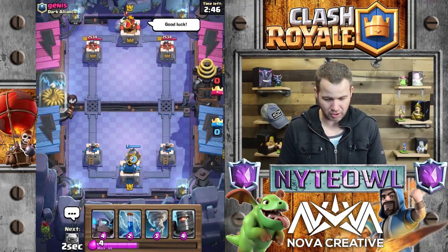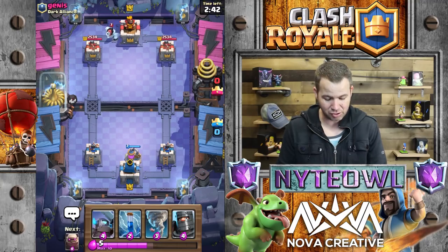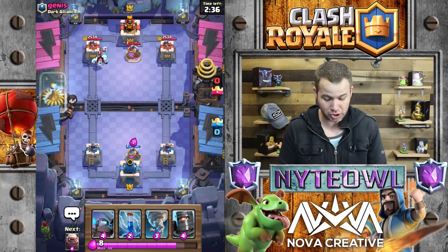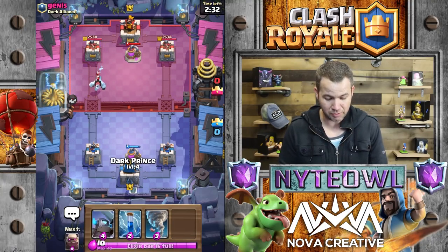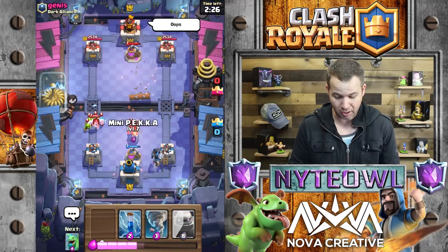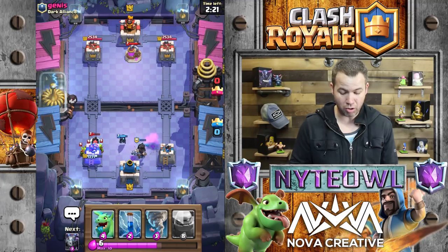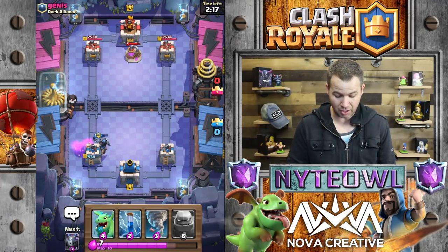Elixir collector time - yes! He's going to put his ice golem in the back, which is great for us. He'll have to cycle through some cards to get to his pump, which I'm happy about. We're going to go opposite lane. I'm not too worried about the ice spirit or ice golem damage at all. Mini pekka right here - but the mini pekka's going the wrong lane, which is okay.